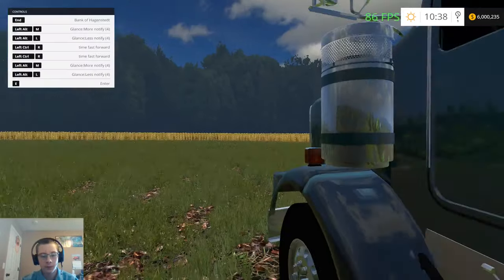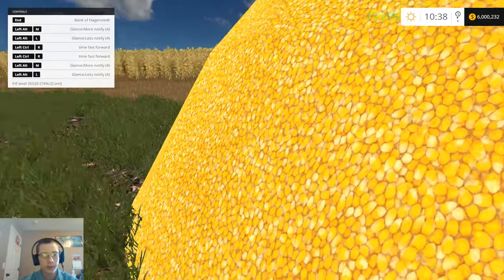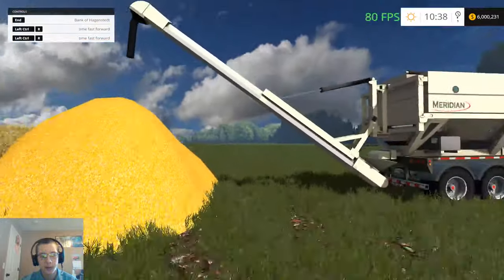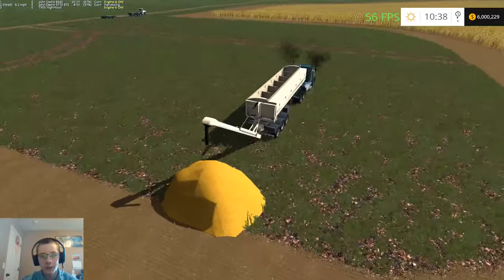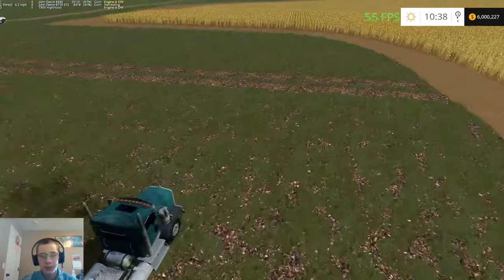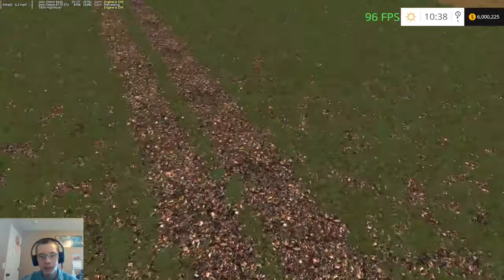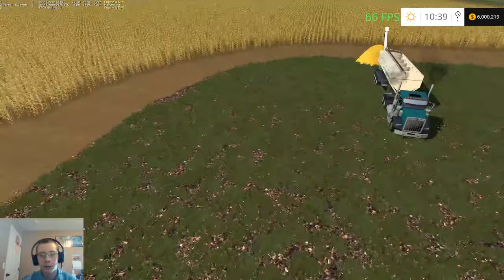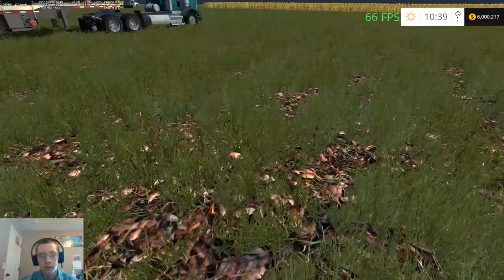Our truck is fully unloaded. Let's see how much grain we have sitting here - we have 35,520 liters, which is just about 75%. Basically my plan is: once this pile is full I'll pull ahead a little bit, make another pile, and just keep continuing until I get to a pile that's really close to this one, then stop, jump on the other side, and continue on.